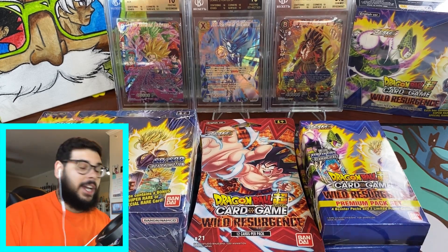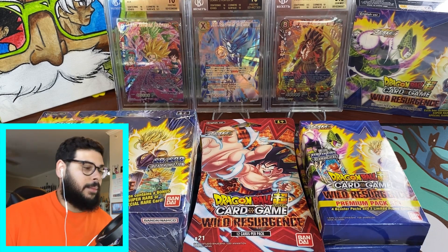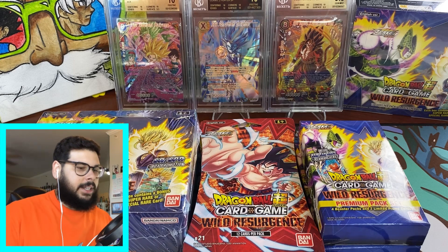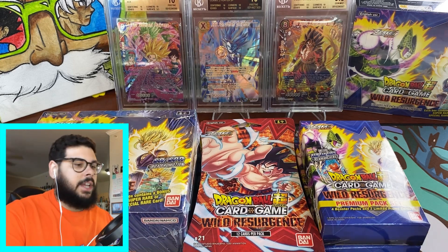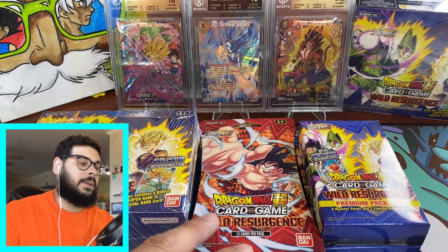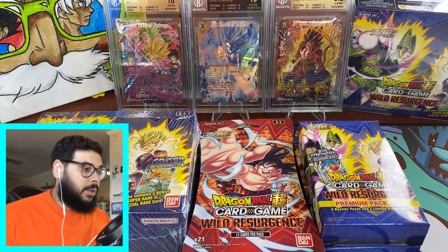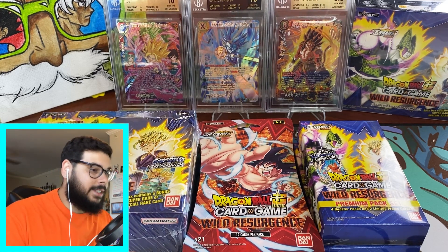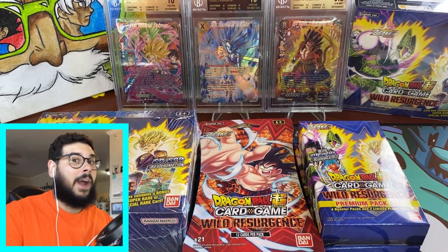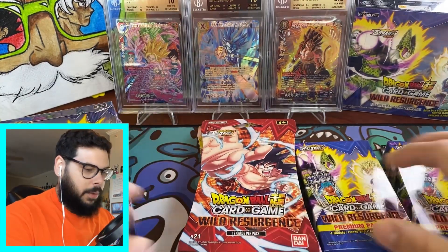We have a booster box right here. Basically if you guys don't know, in Dragon Ball Super Card Game there's not that many products as Pokemon or any other TCGs. These are like the normal products you're going to see. You can find these at Target, Barnes & Noble, or card shops. Usually the blisters you'll find at Target retail stores. These were picked out by my fiancée, so let's see if she pulled some fire.